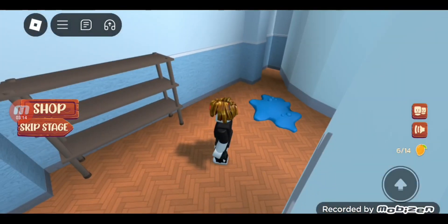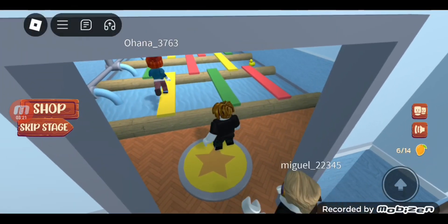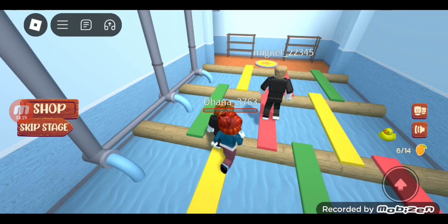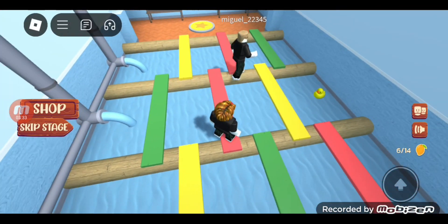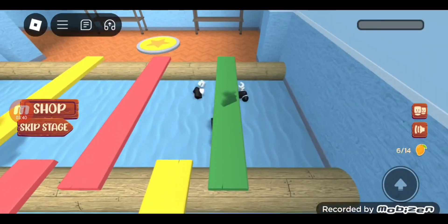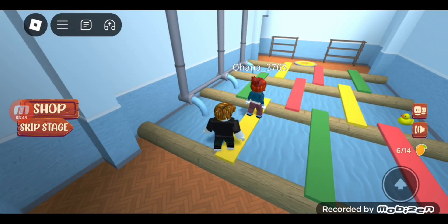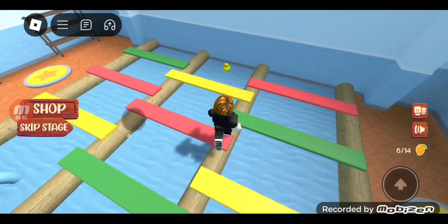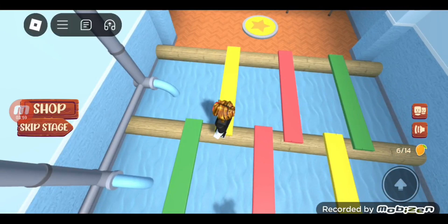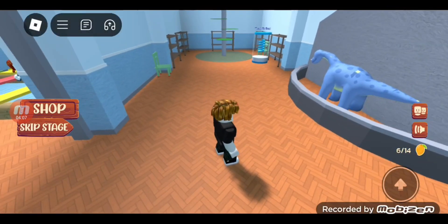Now watch out for the blue blobs. Yellow, yellow, red. Oh my god, so it's yellow and red. And is it yellow? Yes, I made it — yellow, red, yellow. Nice! Oh, I got six okay.